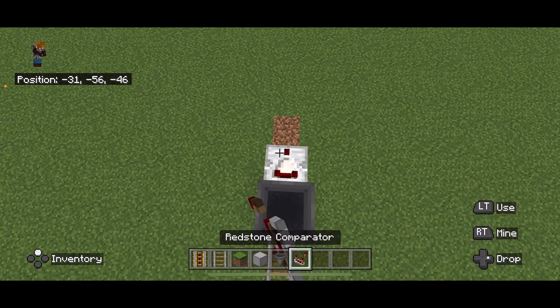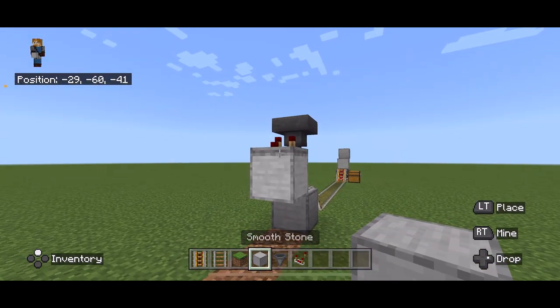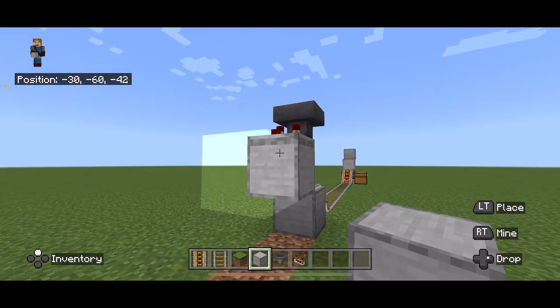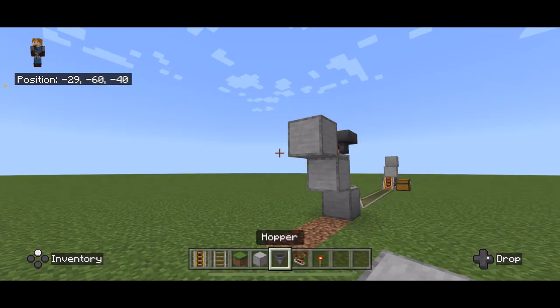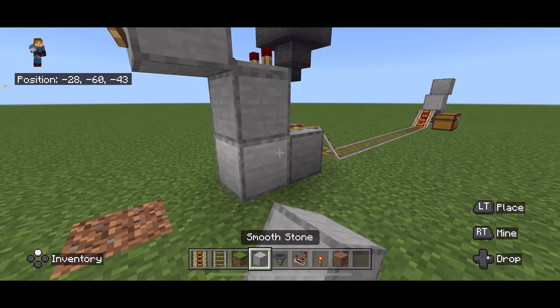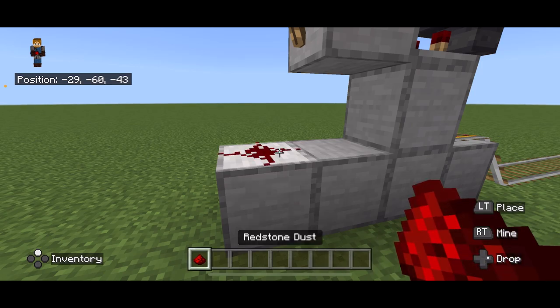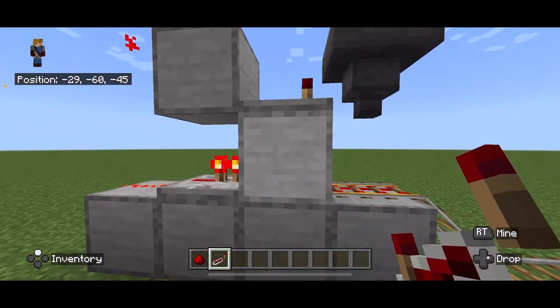Grab a comparator and point it out just like that. Then place a block in front of the comparator — there we go. Now we will need a redstone torch here. Extend this out one, two, three blocks. We will need redstone right here and a redstone repeater going into this block just like that.